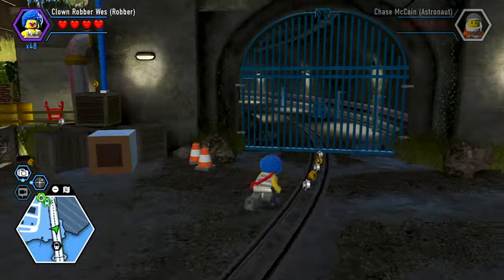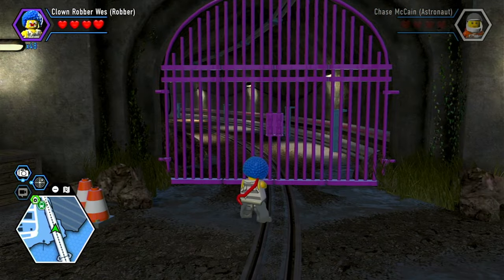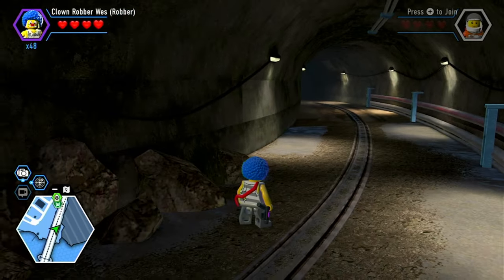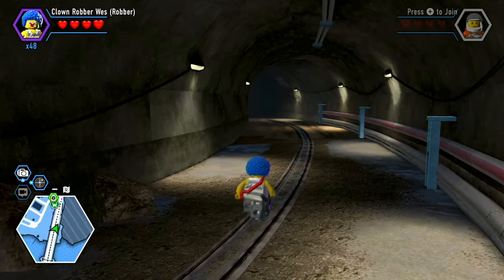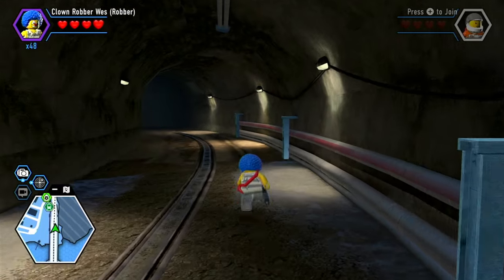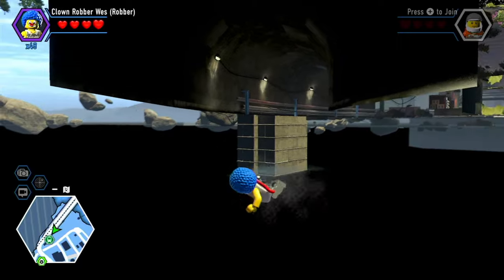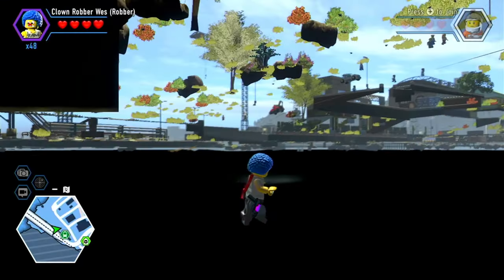Over here we got this weird looking tunnel, and we can even color it with the color gun — but yet we can't break it. So I glitched in here, and it looks like it's just a deep tunnel. How far back does this go though? Whoa — it just mysteriously ends right there. That's kind of cool.